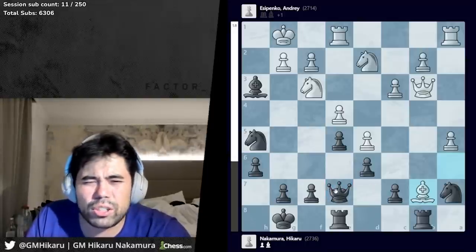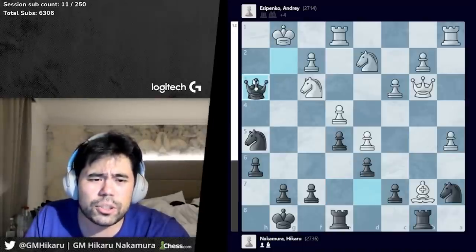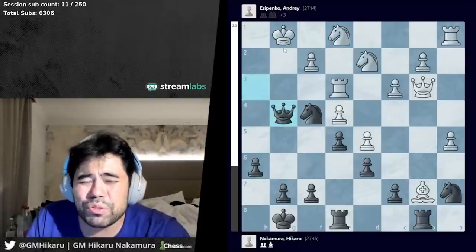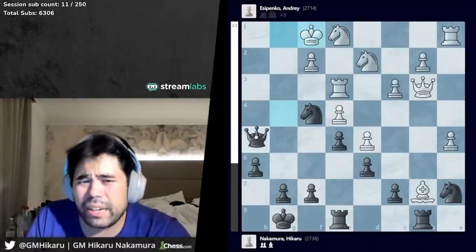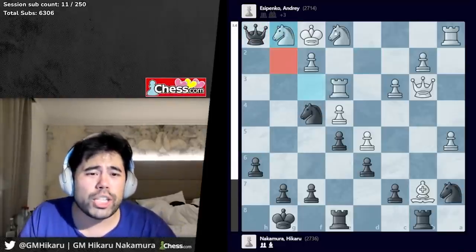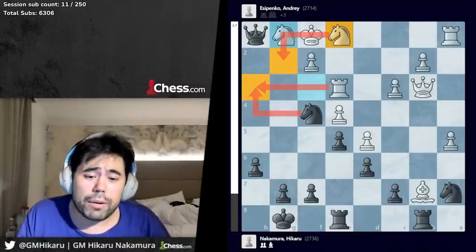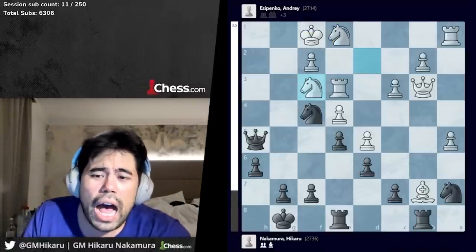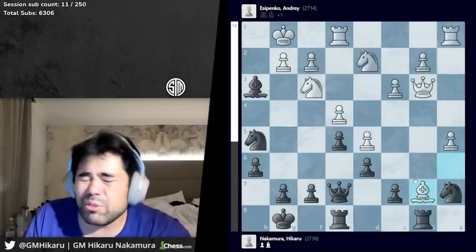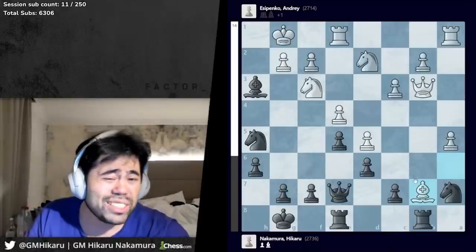I spent a lot of time trying really hard to make those lines work. Just to show you: queen d7, takes, queen h3, rook e3, knight f4 threatening checkmate on g2 — but after knight e1, queen g4, white sidesteps and I don't have a mate. After queen h5, white can go knight ef3 or knight df3, and after queen h1, knight g1, there are no checks — the knight on e1 covers g2, I don't have knight h3 because the rook takes h3. After using about 20 minutes not really finding it, I decided to be practical and just play moves that make sense.